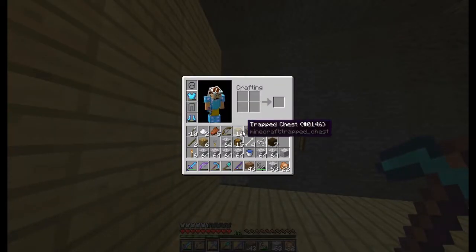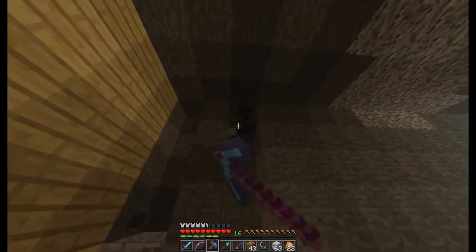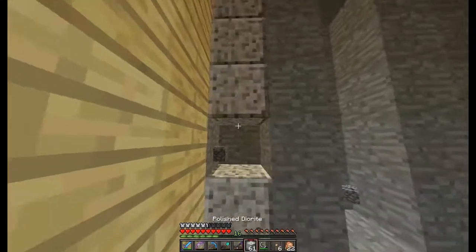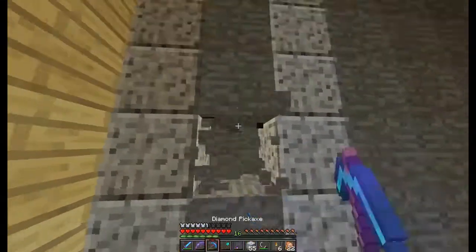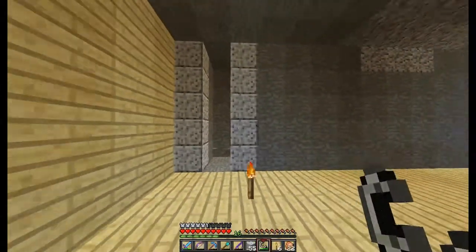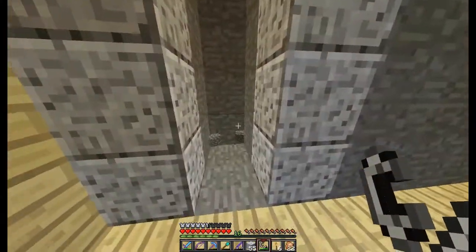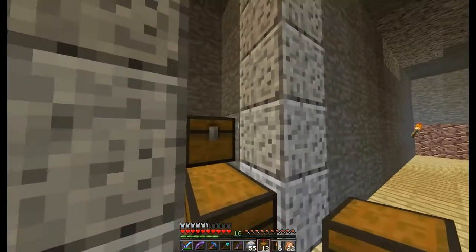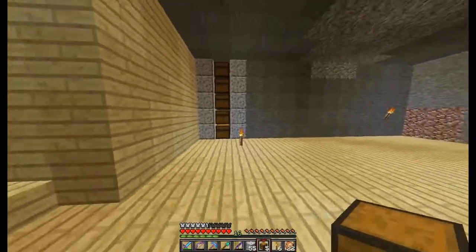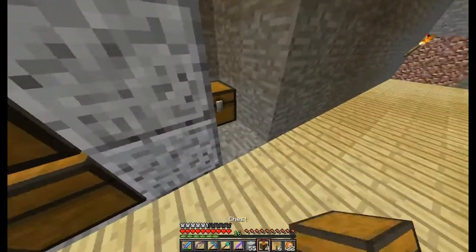Okay guys, we are back. I decided I want to do andersite — I have 14 trap chests and 15 regular chests. Basically I want the chests to go every other one. I realized I don't need trap chests — if I do every other one they won't be next to each other so we can use regular chests. I'm gonna have these things labeled which will look nice. I thought andersite would look the best down here and it does look pretty nice, so I'm glad I chose this block.